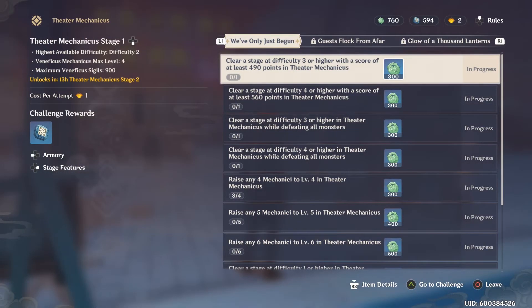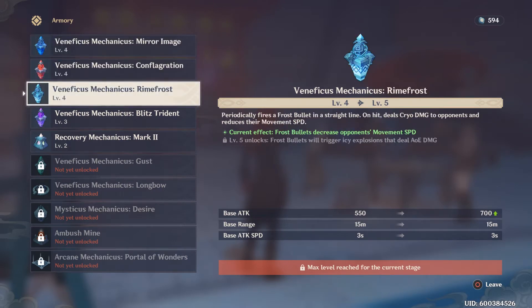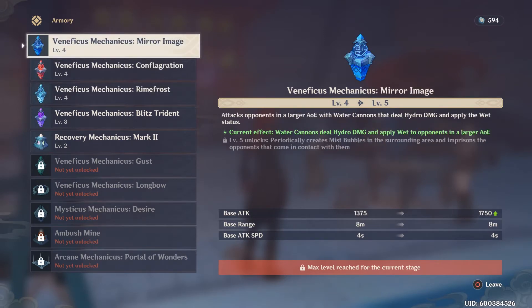The next important thing to discuss is Venificus Sigils. You actually need those to upgrade your Mechanicus — or Mechanicae in plural. When you're in the game fighting the monsters, the stronger these Mechanicus are, the better chance you will have at completing a mission and not allowing any of the monsters to get away.